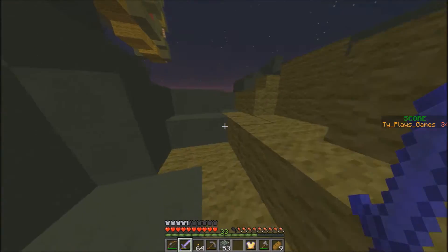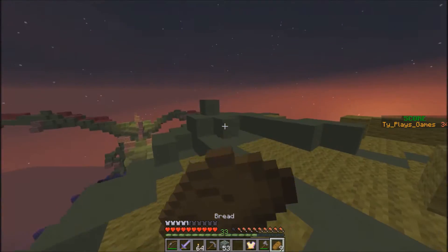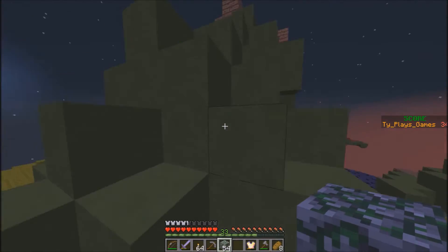What if I stand on the yellow? Nothing happens if I stand on the yellow, okay. So what about this dragon — if I enter his mouth, does something happen?